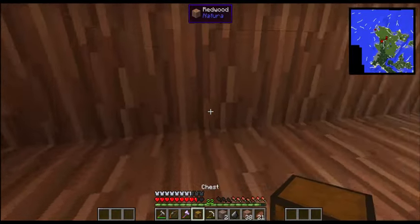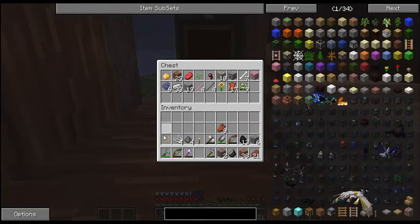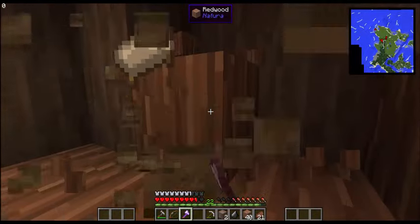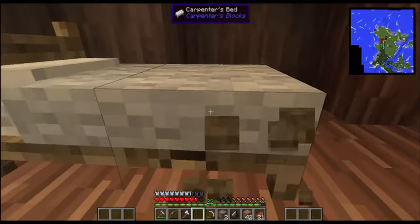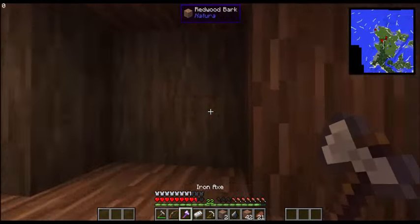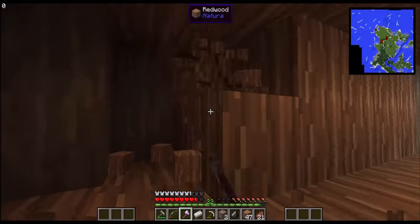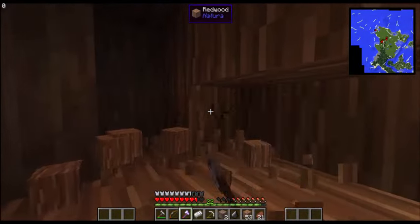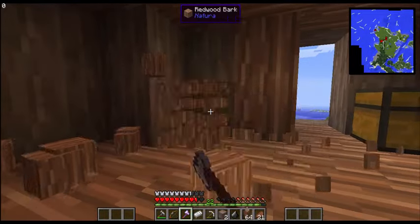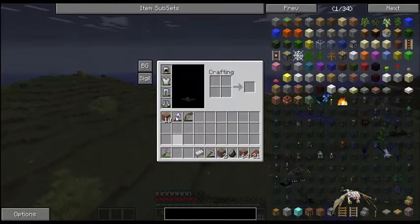I'm going to throw some stuff in this chest — I'm probably going to have to move it later, but just so we have some inventory space. This is actually a lot smaller than I thought. Here's the other edge, but I guess we can go down and up because there's a little bit of room in this tree to make our house as big or as small as we want. I doubt in this series we'll be in our house very much because we'll be in other dimensions fighting bosses. I've got all the redwood. We'll grab the craft table — wow, I am down to 42 uses.